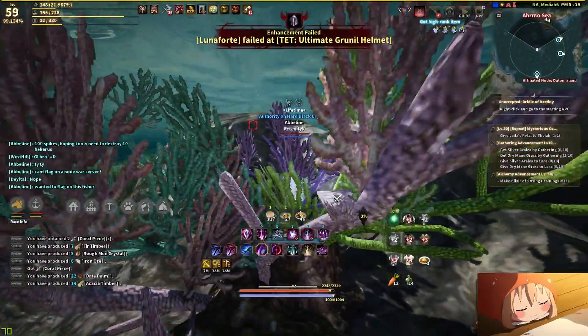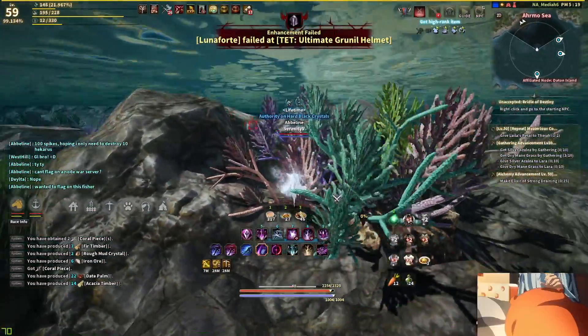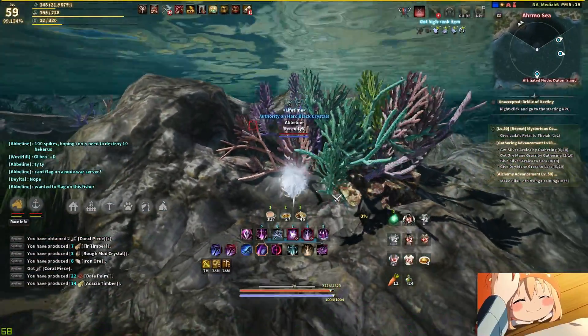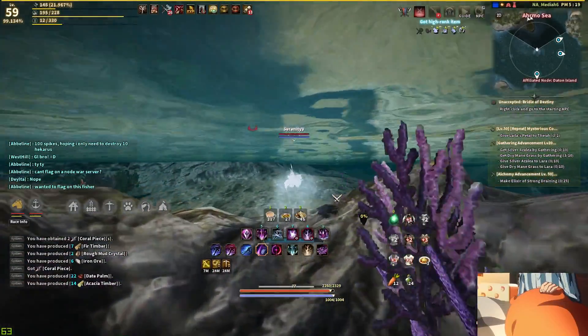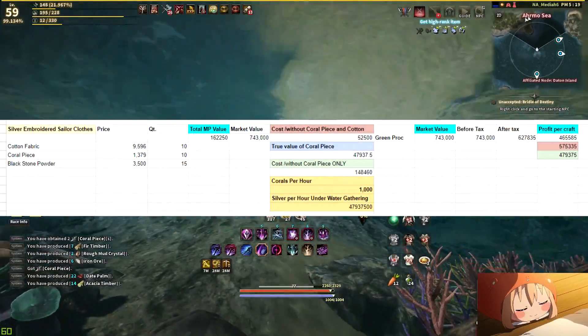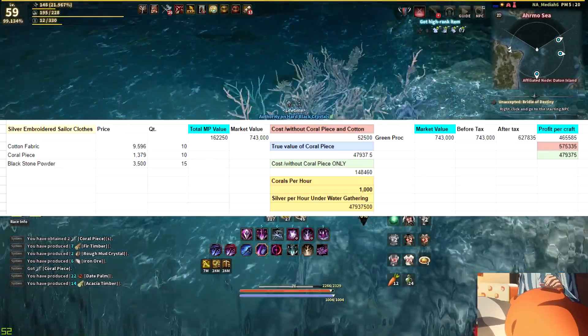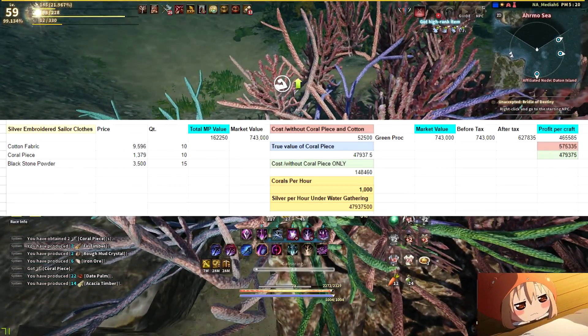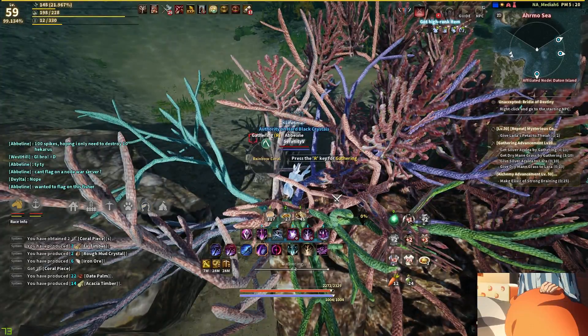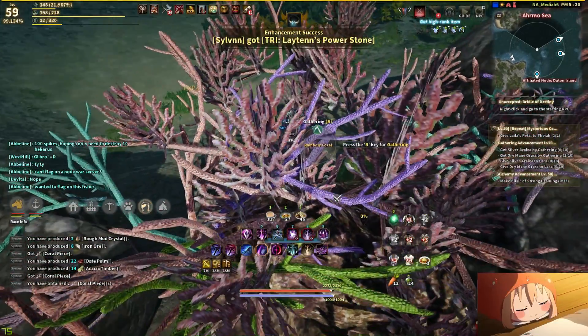This is why — I've talked about this before — normally in about two hours you get about 2,000 coral pieces, which is about 47 million silver. Actually, sorry — it's about 47 mil in an hour. My bad.